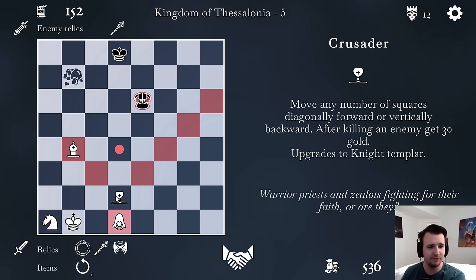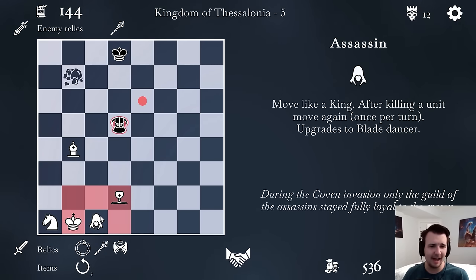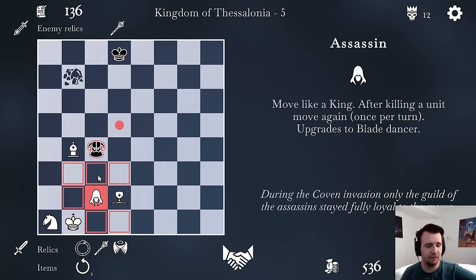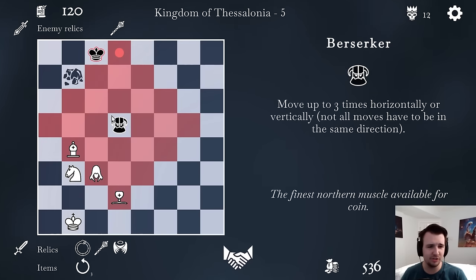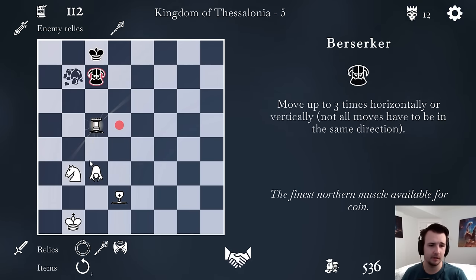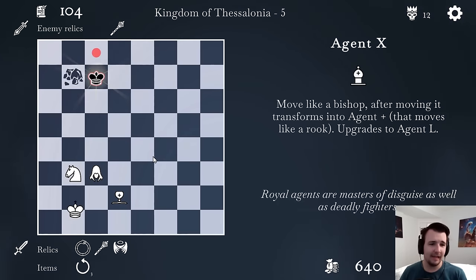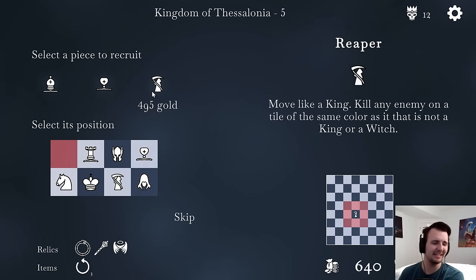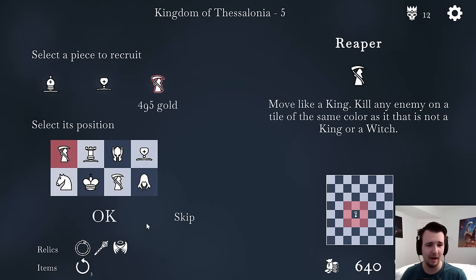I can put the Royal Guard here. The Berserker doesn't have me in check, so I'll go and take the Bishop. One Berserker left — how do I get rid of you? I'll move the Assassin up and threaten the Berserker myself. Slowly, surely forcing him backwards. This is a Fork — he's got to block it. And that's game. Another victory.